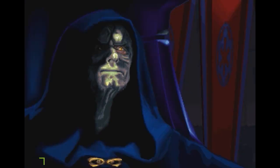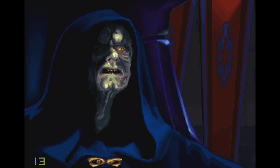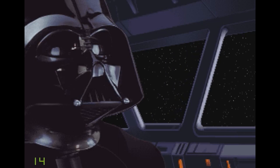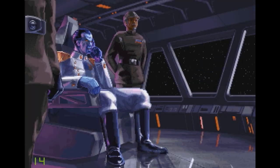The Empire is on the verge of success. Soon, peace and order will be restored throughout the galaxy. Even now, our capable forces, led by Darth Vader, are striking back at the Rebel insurgents. The Rebels are unprepared for our attack. Signal Vice Admiral Thrawn to launch his TIE squadrons immediately. This Rebel stronghold has no hope of escape. Commence the attack.